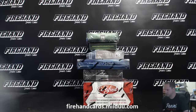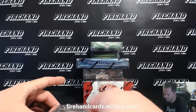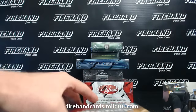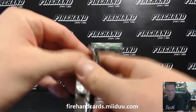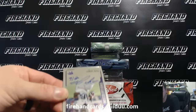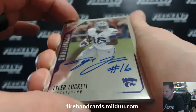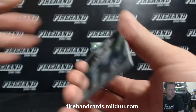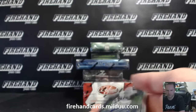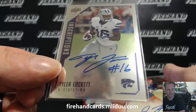Best of luck, everybody. Let's get to ripping. Start with Inscriptions usually. Got to look up some of these guys on the old Wikipedia every time, see if they're playing with any football teams still or not. Tyler Lockett, Kansas State. Is that the Seahawks guy? Lockett, right? Nice. It's the same guy, right? Just to make sure. Dogfather67 with the Seahawks. It's Tyler Lockett. Nice.